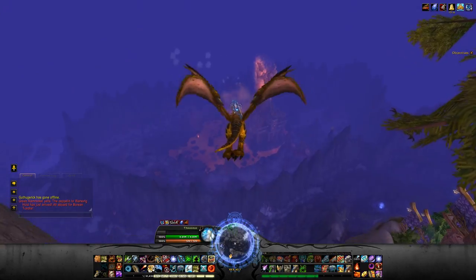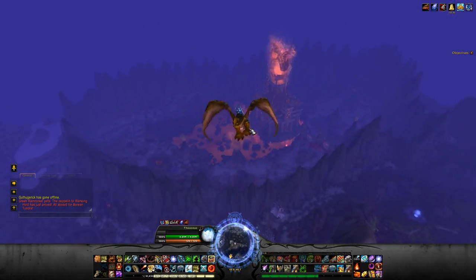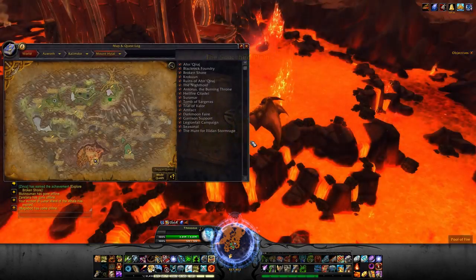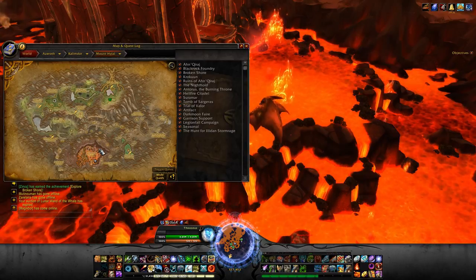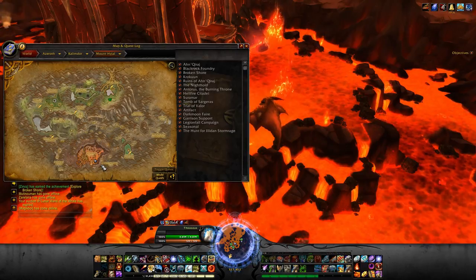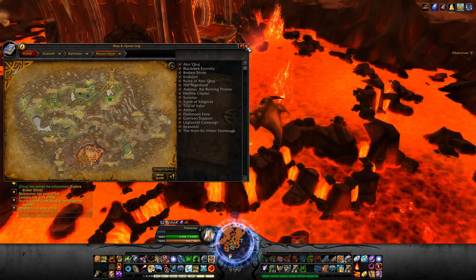Once you get to Mount Hyjal, head south to Sulphurian Spire — that's where Terrapin will be located. Now comes the hardest part: actually taming him. He will appear in the lava just walking around, but the hardest part about the whole taming process is his spawn time.